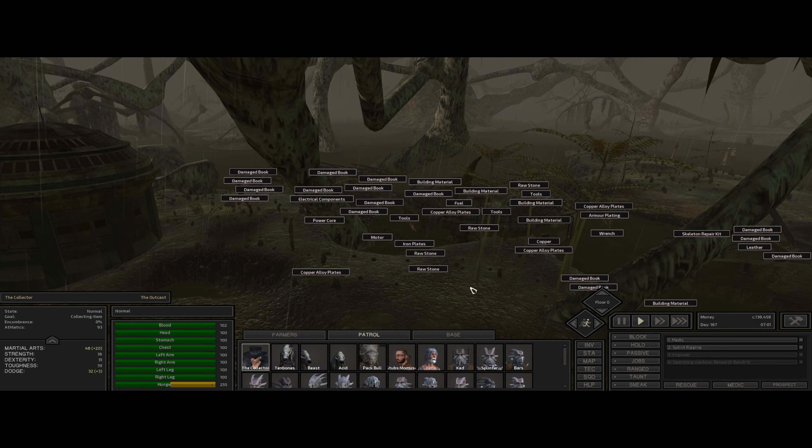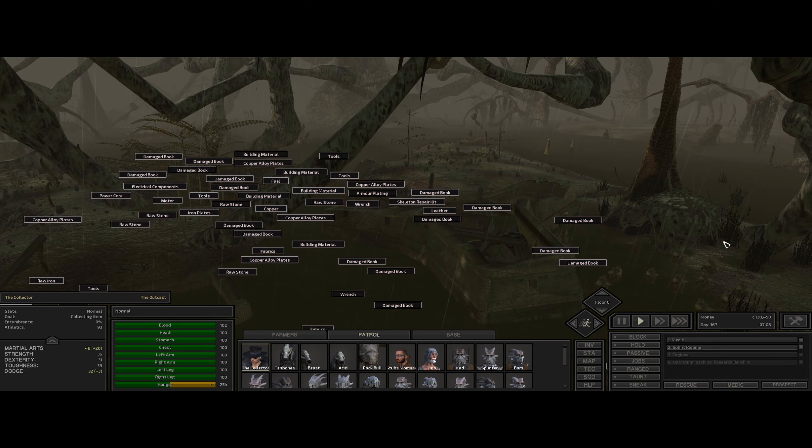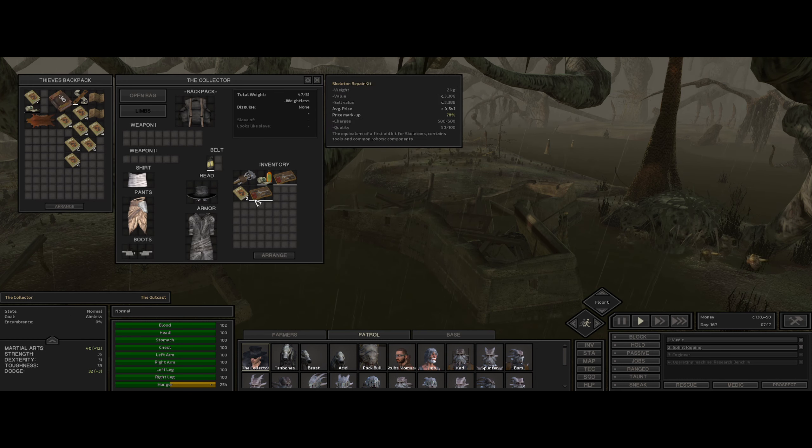Making my way through the water there. Come over and have a look. Anything else over here? Just damaged books. We'll pick up that kit and then we'll go and investigate the library. Definitely worth picking up.